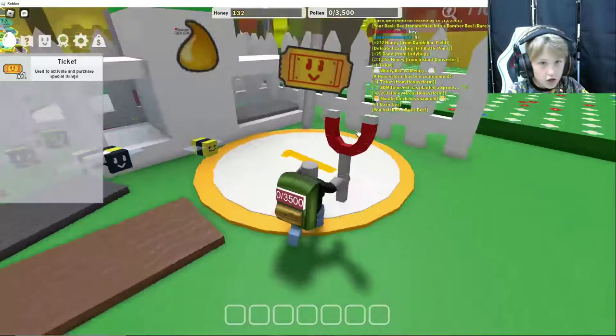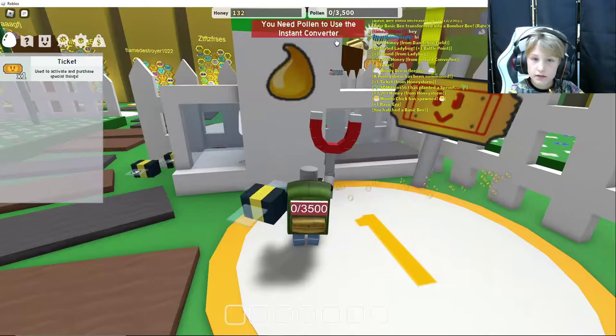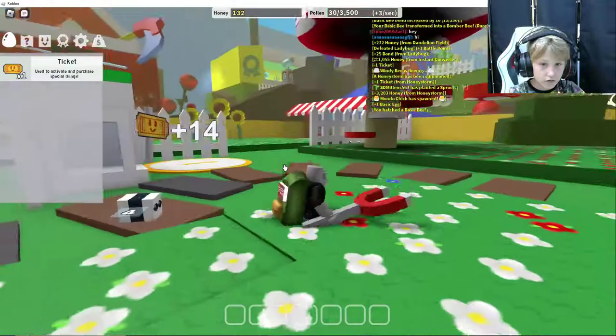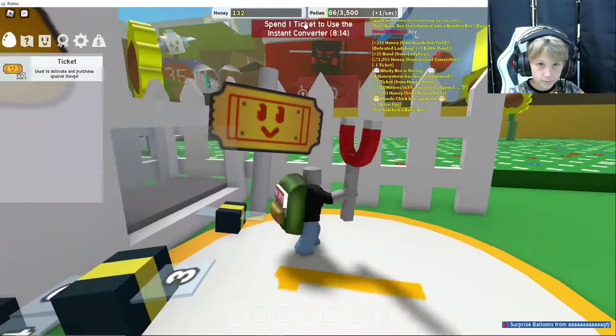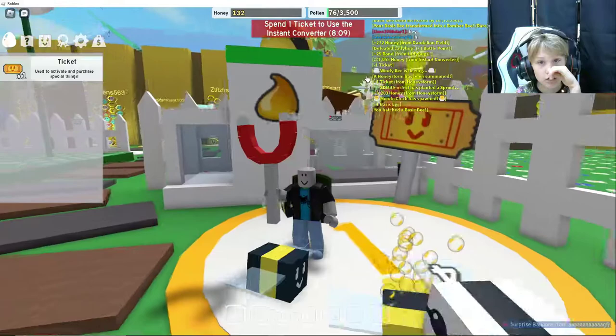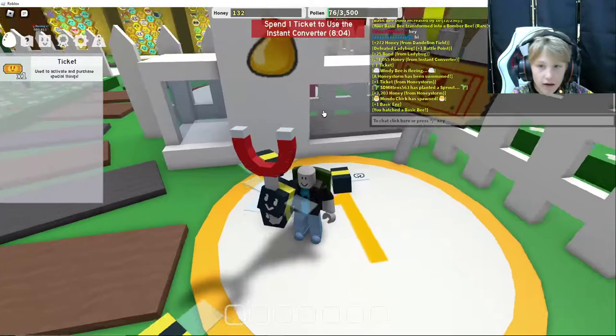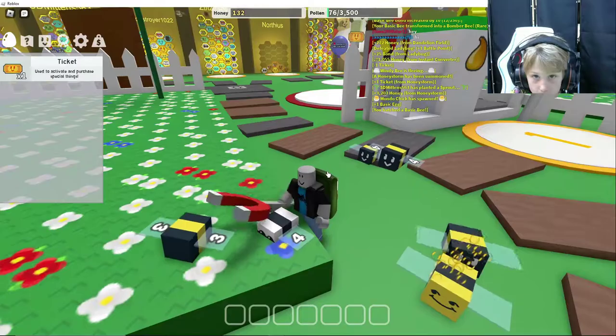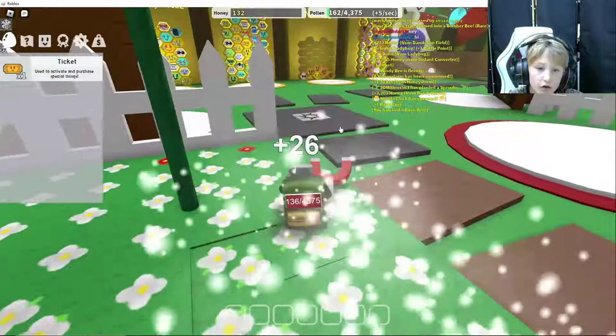And you can unlock better pets with this machine. But when you activate special things, you convert. You need pollen to use the instant converter. As you can see, when I just went over there — 'spend one ticket to use the instant converter'. But you only want to use it if you get loads and loads more pollen and honey, and then one of your bees will get converted.